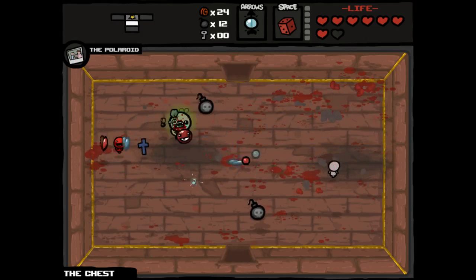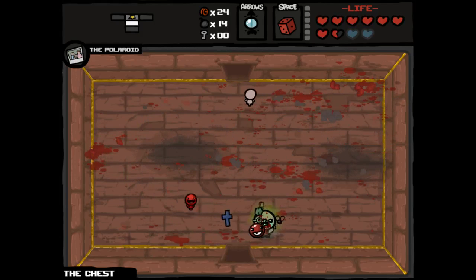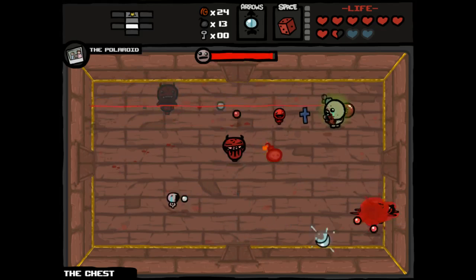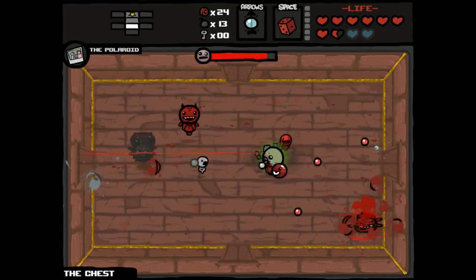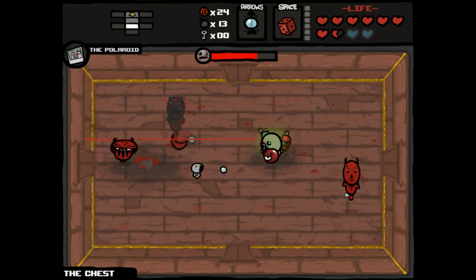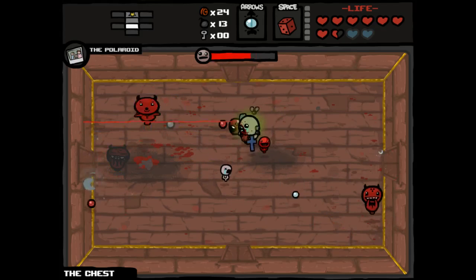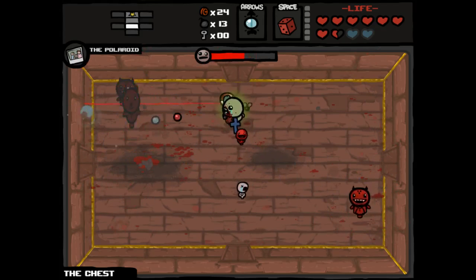We got a lot of good stuff on that room. Triple Loki is kind of annoying, but we'll throw some bombs down — wait, why would we throw bombs down against Loki? Sometimes — I swear. I don't know what you're thinking. Doesn't really make any sense, considering Loki spawns a shit ton of bomb flies by himself.